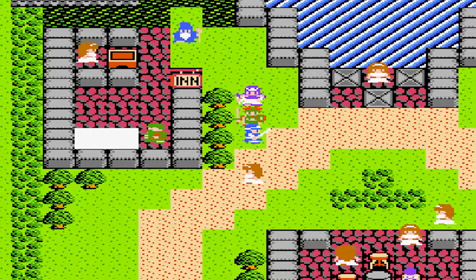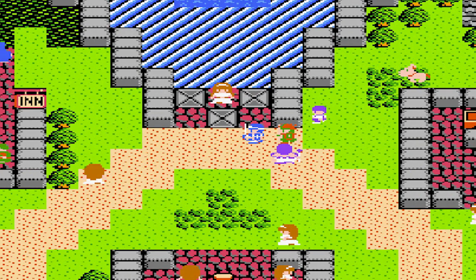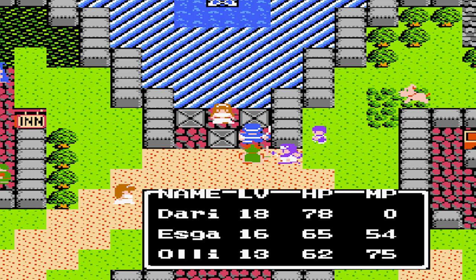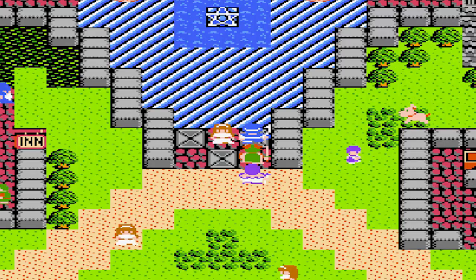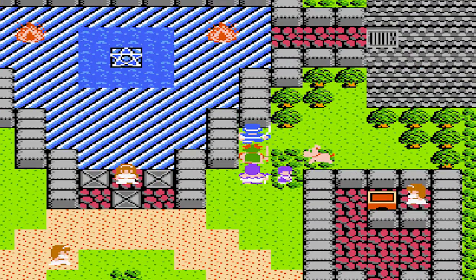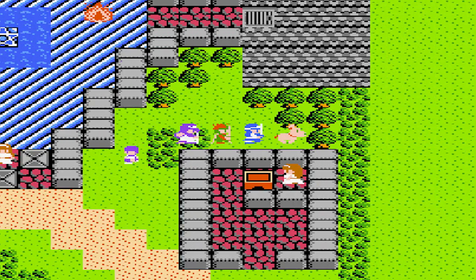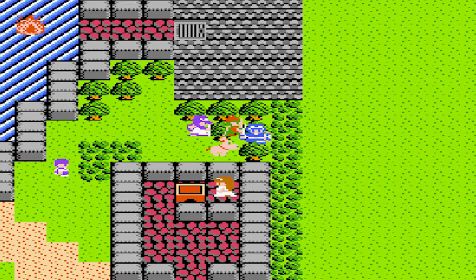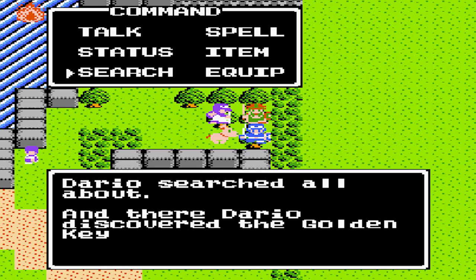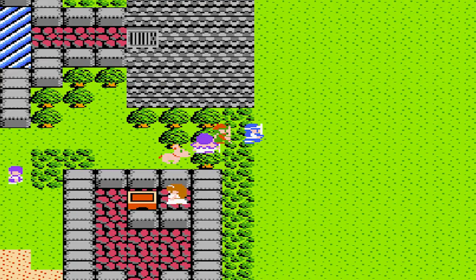There's no weapon shop here. If we step on these tiles it will kill us — massive amounts of damage, I'm not going to risk it. If you go up to this dog, he moved by himself and he barks — I've never heard of a dog that actually says 'bow wow wow.' Search here and we found the golden key! We've got the second key of the game.